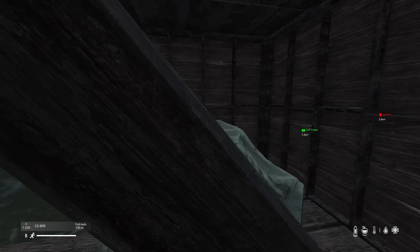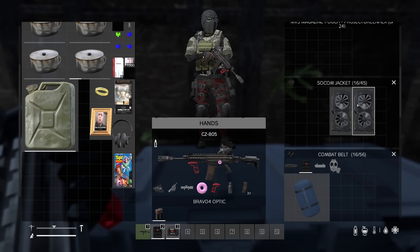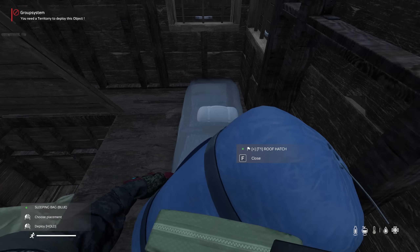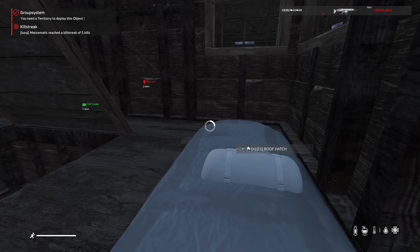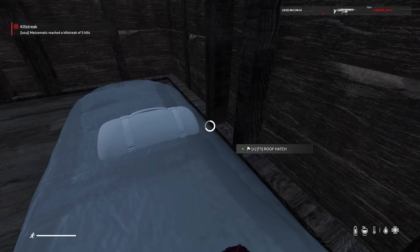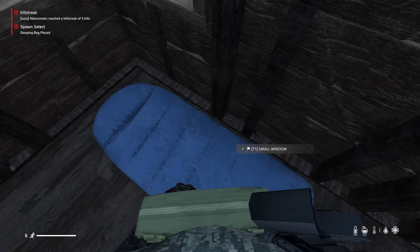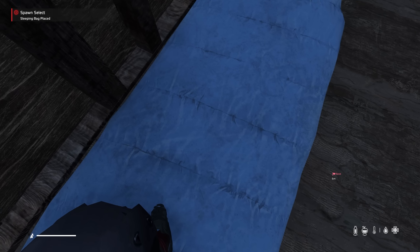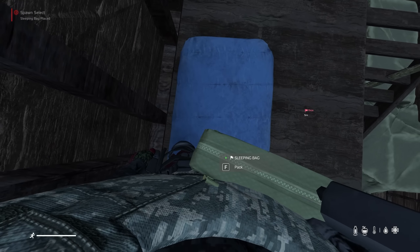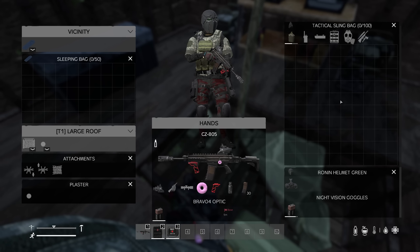Okay back in. We've got some more valuables to add to the collection here. And we can put our sleeping bag down up here - there to set our spawn. Sleeping bag placed - spawn select. I don't have to spawn here if I don't want to but it's a choice.